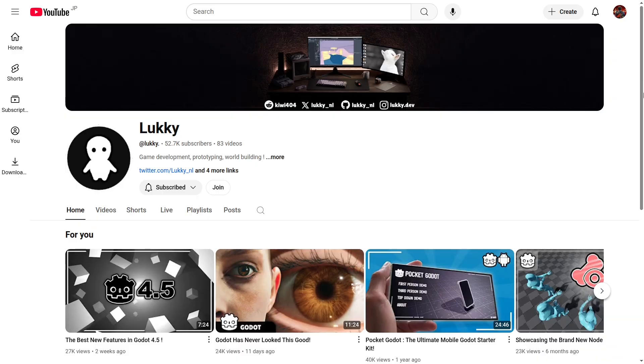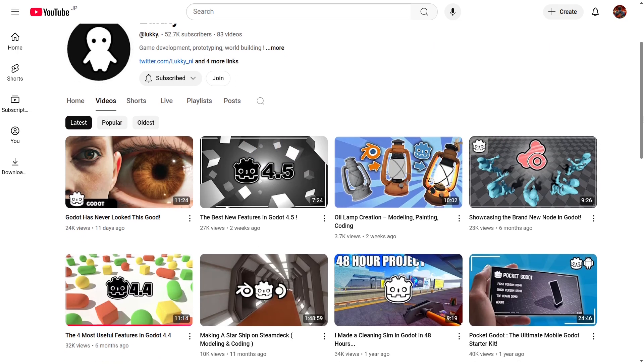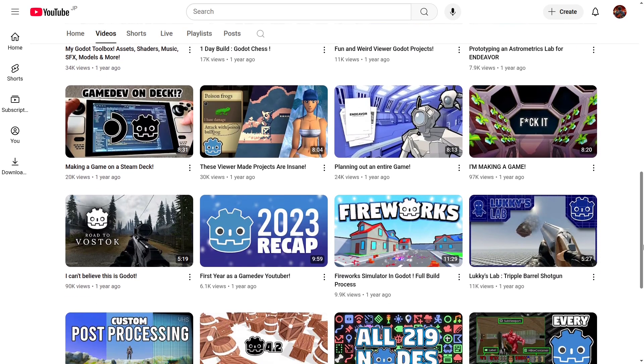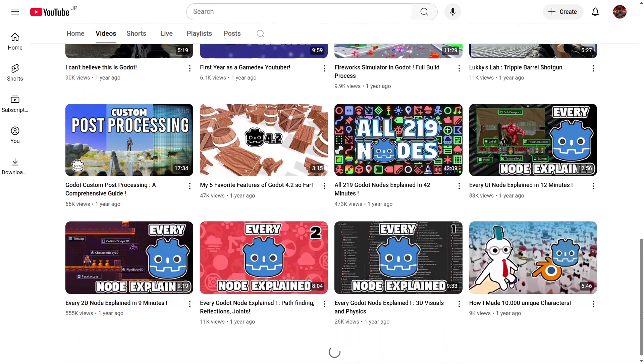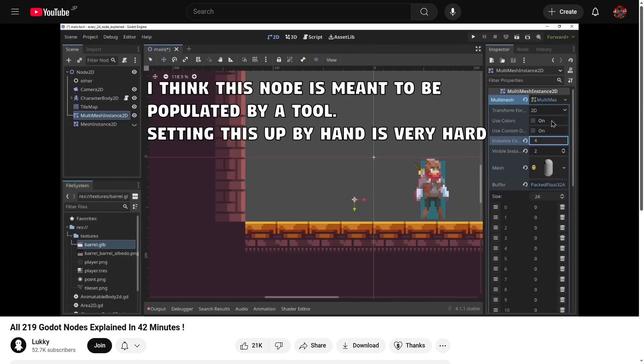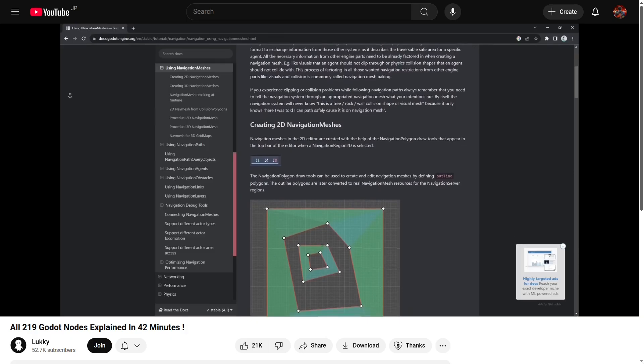For this week's creator spotlight I present to you the YouTube channel Lucky. Lucky is a creator who focuses on the entire process of bringing game ideas to life. You'll find videos that cover a wide range of topics including game development, prototyping, and world building. Most people probably know his channel from his video explaining all the nodes in Godot. He also showcases amazing projects from other people, so it's a great way to stay up to date with what the Godot community is up to.